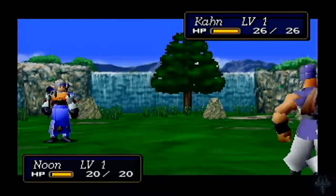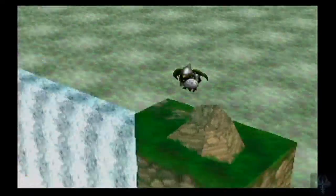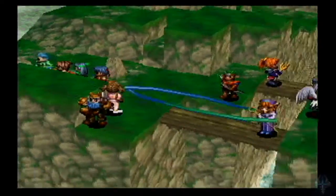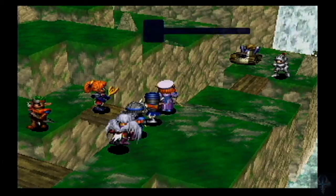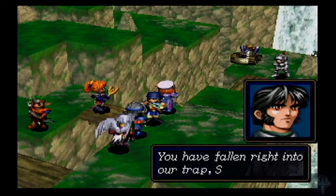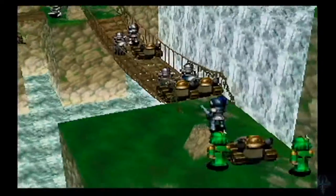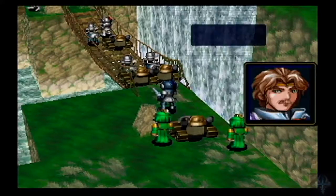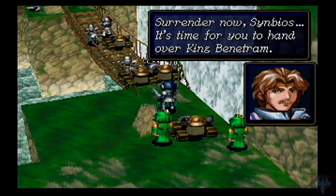Alright. Now I should be able to trigger the event. I gotta move forward — just one more space, though. Should do here. There we go. 'You have fallen right into our traps, Symbios army!' It's Edmund.